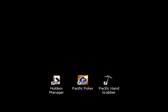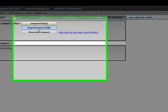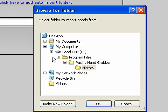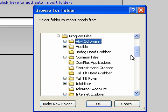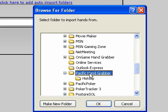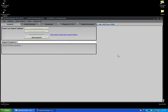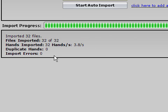I'm going to try to import the hands in Hold'em Manager. I'll select 'import from folder' and find the folder that we saw earlier — it's under C drive and Program Files. I'm going to find the Pacific Poker handgrabber folder, and it's inside 'history'. You can see here that Hold'em Manager has found 32 files and is processing them. It is right about done — it says it has imported 32 hands, with no errors and no duplications.